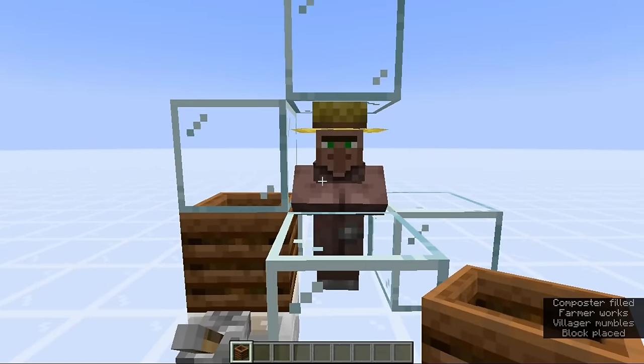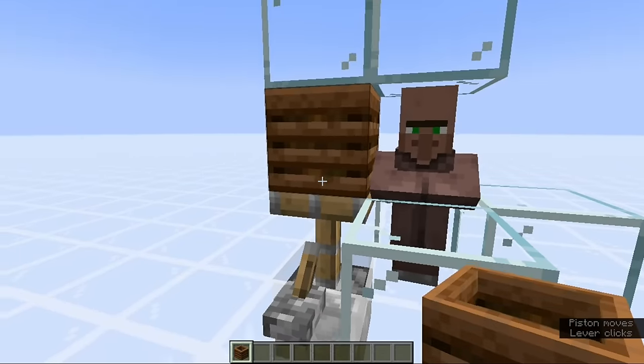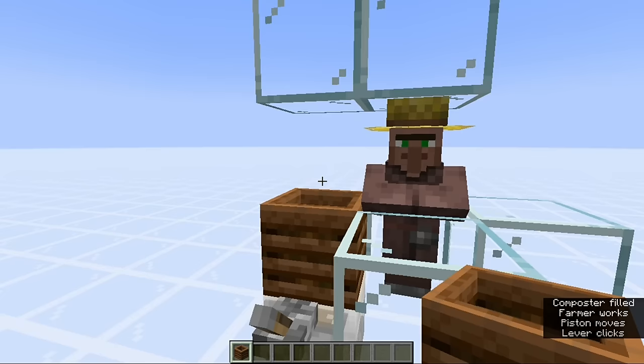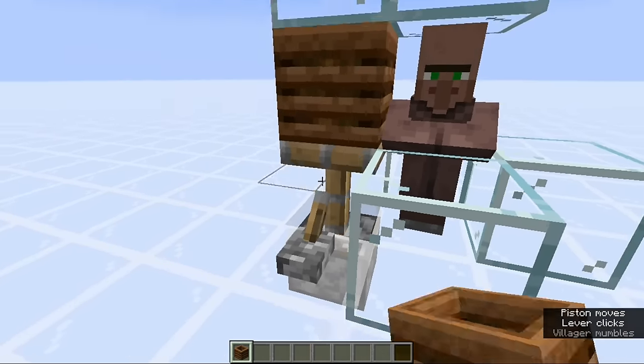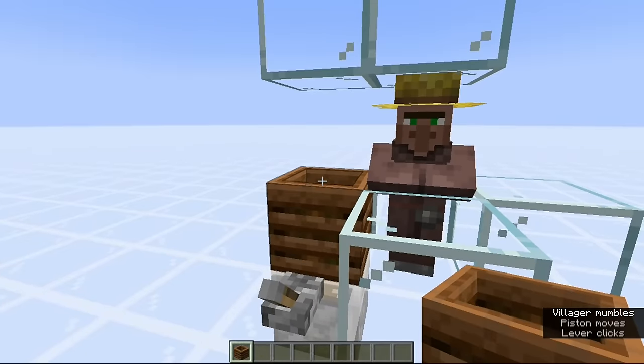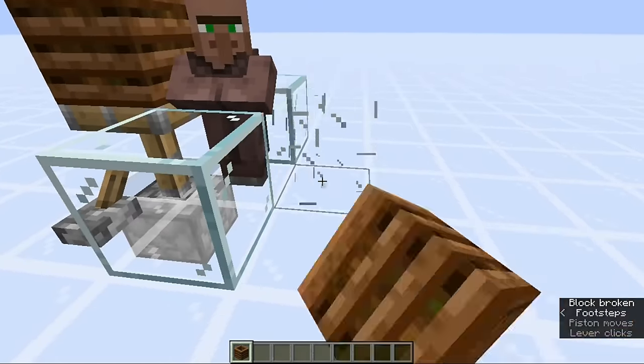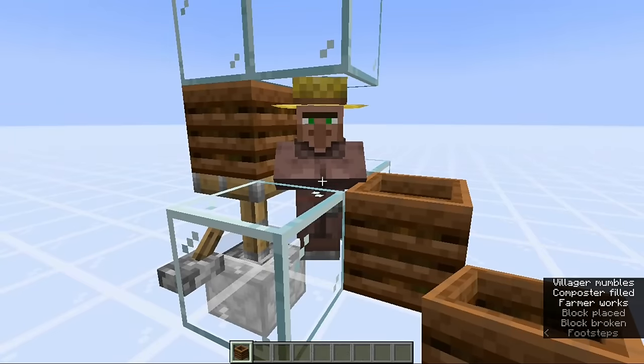It's simple to manipulate what counts as a village point of interest by using pistons to move jobsite blocks next to a villager. A common choice is the composter — it's cheap to craft, easy to confirm when claimed by a villager since the villager takes on a big bright yellow hat, and composters can be moved with pistons and sticky pistons. When a composter is pushed or pulled into a new location, it breaks the association with any villager claiming it as a jobsite, so it no longer counts as a point of interest. This is temporary — the villager can quickly rediscover the jobsite, but the brief time in which the point of interest is lost will trigger a shift in the raid center.